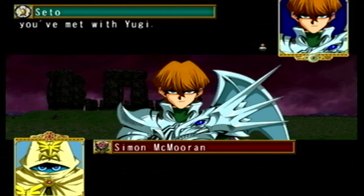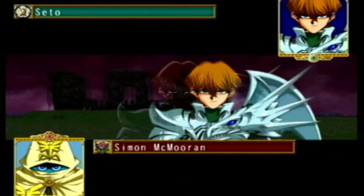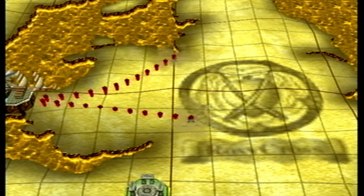After telling Kaiba to screw off, Yugi tells us that we need to go around and collect the 8 rose cards to force the Lancastrians out of England. This is our excuse to go around beating all of England in card games. We're given a choice of starter deck. I pick by far the worst starter deck in the game. The game starts off with a choice to fight either Rex or Weevil. We have to beat all of them eventually, so let's just pick Rex.